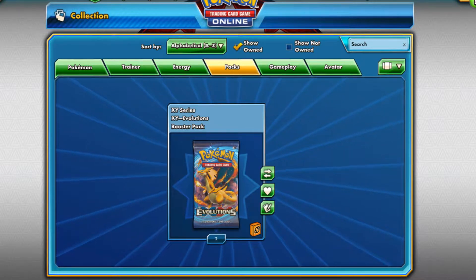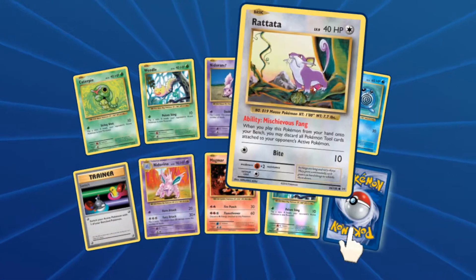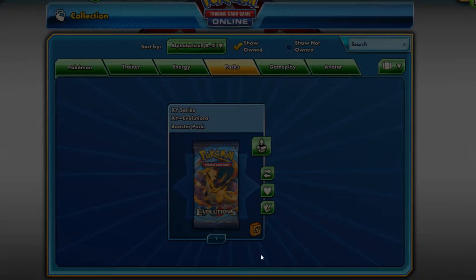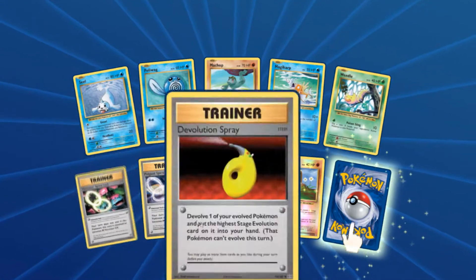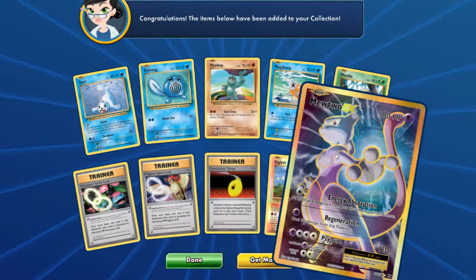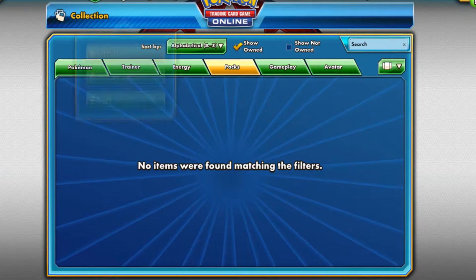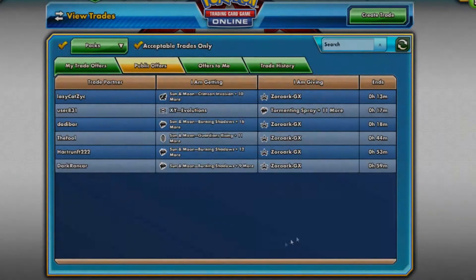I was hoping for something a little more for the Entei, but it is what it is — I'll keep a hold of it. I don't want to get rid of it for one pack. Opening the Evolutions pack: Caterpie, Weedle, Nidoran, Rattata, Switch, Nidorino, Magmar, Weedle, and Arcanine. Then: Seel, Poliwag, Machop, Magikarp, Weedle again, Venusaur Spirit Link, Pidgeot Spirit Link, De-Evolution Spray, Reverse Holo Diglett, and a gold border Mewtwo EX. That's actually really, really cool — I don't have this one. That might get us something interesting, but it's really hard to trade on here because people go more for useful cards rather than gimmicky stuff.